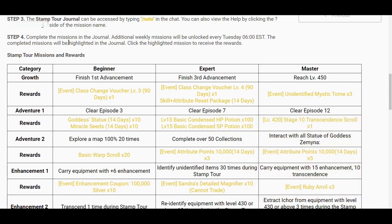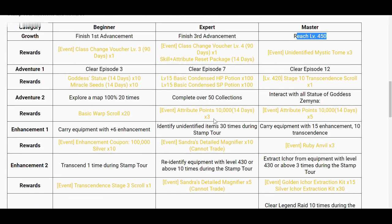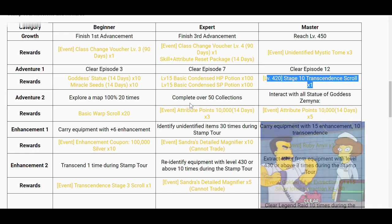We need to do the missions on the journal so that we can get rewards. So what are those missions and the rewards? In the growth category, we can get class vouchers and unidentified mystic tome if you finish those missions and reach level 450. The next good stuff is this level 420 stage 10 transcendence scroll, and what you need to do there is clear the episode 12 quest.